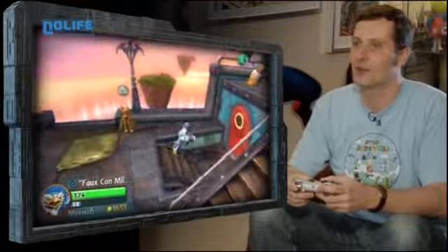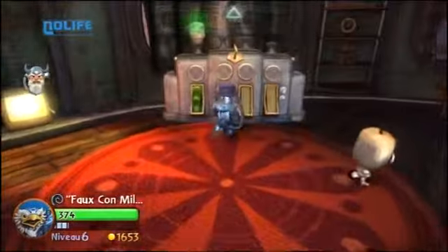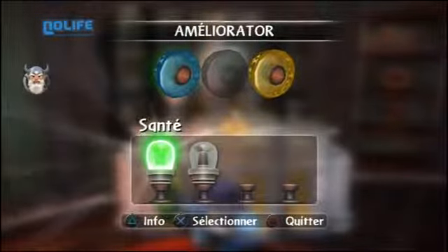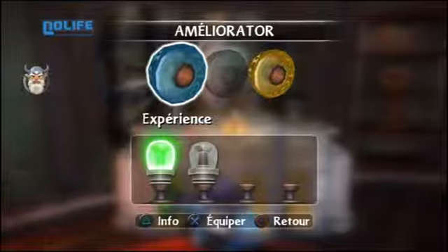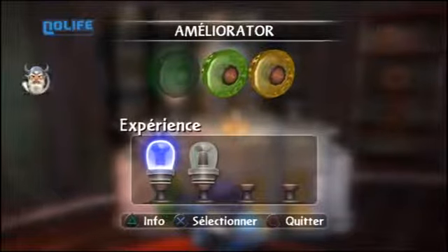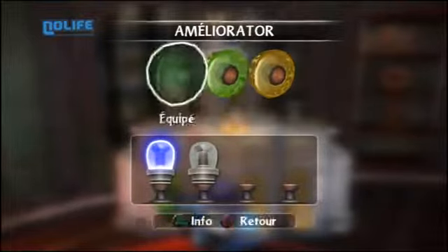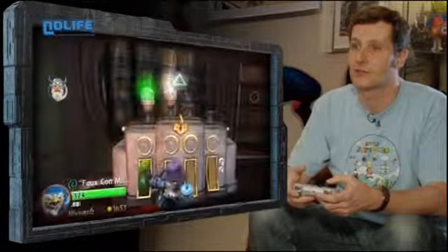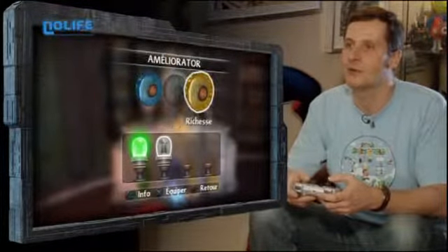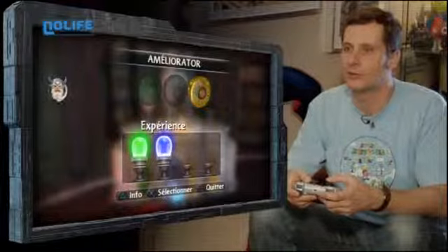Tout de suite, allez utiliser mon orbe. Je rentre dans cette cabine-là — regardez cette drôle de machine. On peut y placer les orbes qu'on a achetés. Je vais améliorer l'expérience sur ce bulbe-là, et sur l'autre, je vais améliorer la richesse. Celle-là est vide pour le moment, alors j'améliore les points d'expérience. Ça veut dire que ça va me booster un petit peu — chaque fois que je vais récupérer un trésor, j'aurai plus d'argent. On va dire le tirage au sort, mais plus favorable.